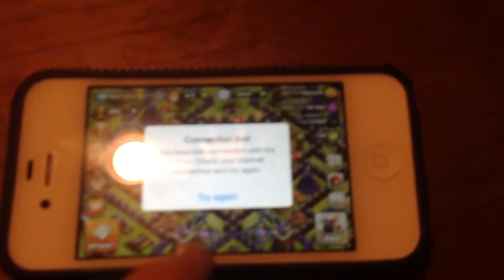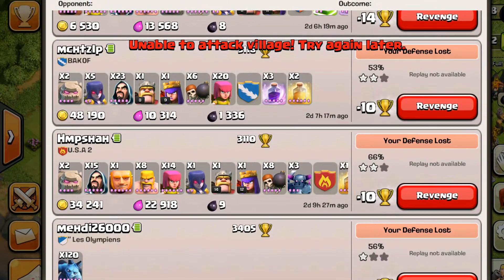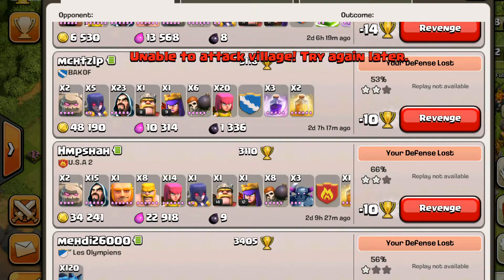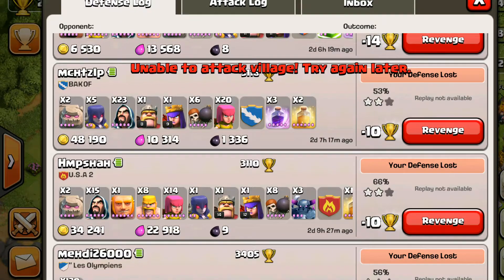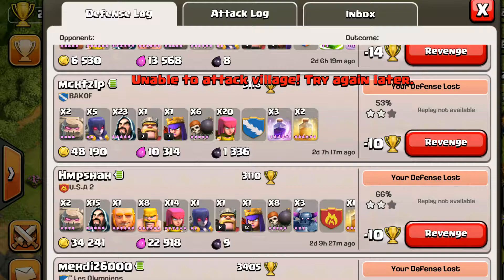He might not be able to read that message, but basically this guy has what's called a hack or a mod. So basically you can't attack his village. I screenshotted it — you can't really see the red — but it says 'unable to attack village, try again later.' The fact that they even have a message for this is kind of showing that Supercell is almost tolerating these kinds of hacks and mods, which I think is pretty ridiculous.